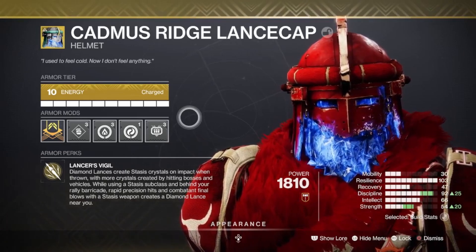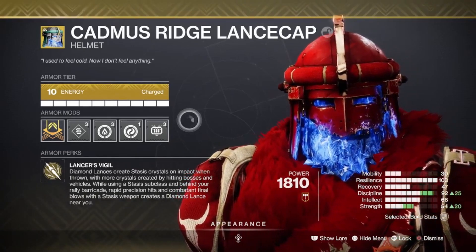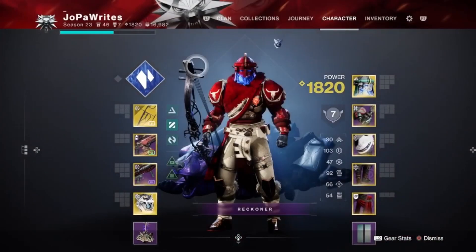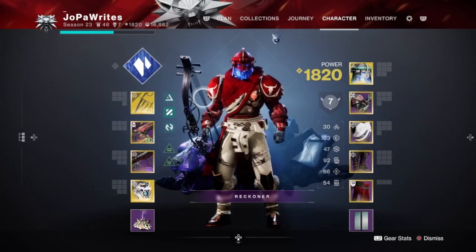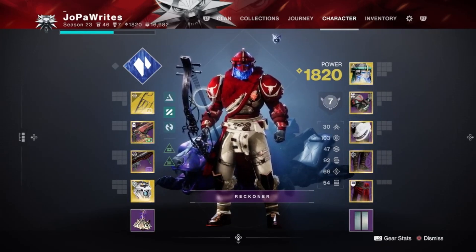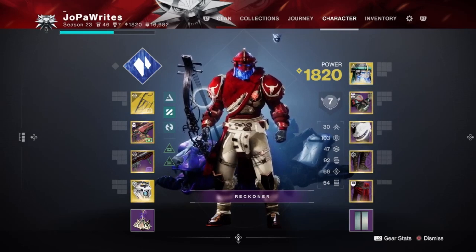While using a Stasis Subclass and behind your Rally Barricade, Rapid Precision hits and Combatant Final Blows with a Stasis Weapon creates a Diamond Lance near you. So essentially you can just use your Barricade, use Verglas Curve, generate those Lances and just go to town. If you're in easier content, you can run around with one of those Lances, slam it down, do a bunch of damage — it is fantastic. Or if you're in harder content, you can use that Lance to hit the boss, generate Stasis Crystals, destroy the Crystals, slow the boss, do more damage — it's just a great loop.